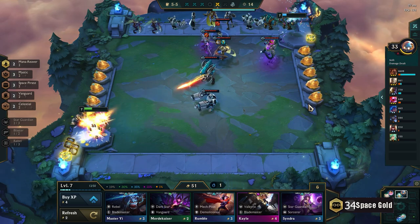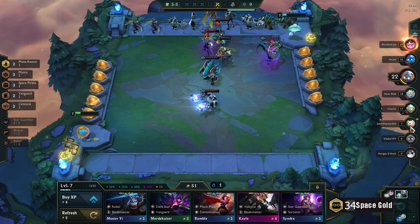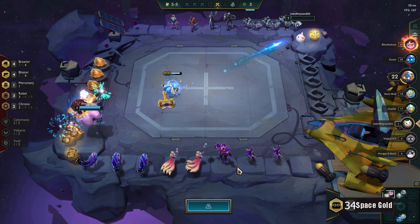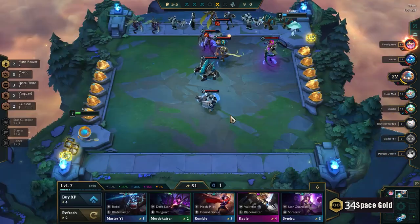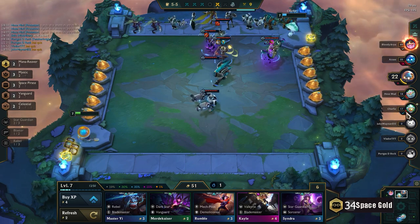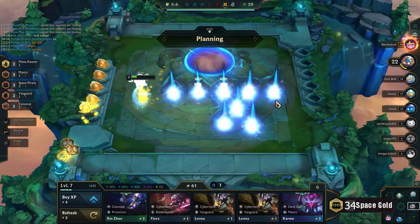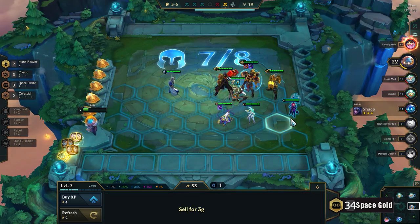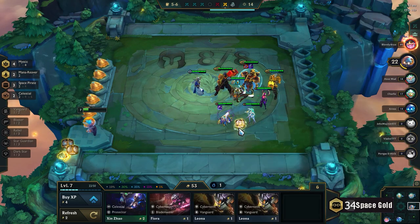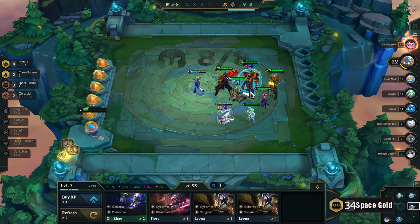GA on Sona 100%. But would I take that GA off of Poppy? Do I sell Poppy now? I'm almost at full board, so something works out here. I wanna get the 4 Mystics — that'll be a big spike.